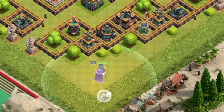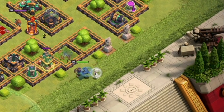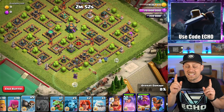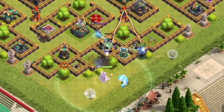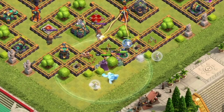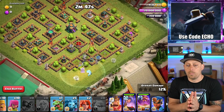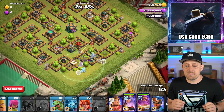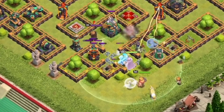You want to start out with your Grand Warden in the south and then your Queen over towards the east. Each of these heroes is going to take one healer. As these heroes come together, you want to drop all of your Wall Breakers — spam them all into the base so you can open up a gap for the Grand Warden and for the Queen to walk within.